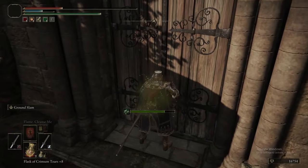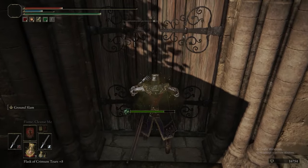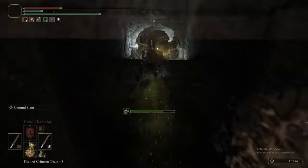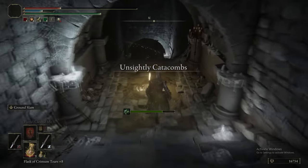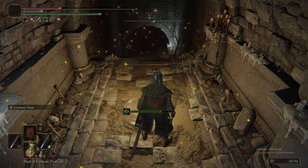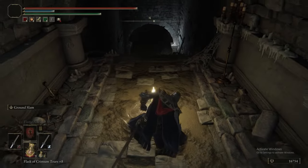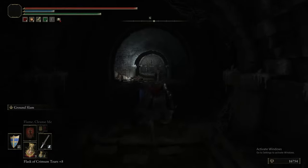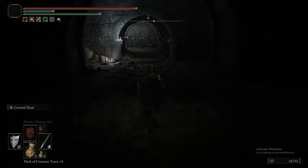Using two Stonesword Keys to access the Unsightly Catacombs. This is unique — it's not a Skeleton Catacomb, not an Imp Catacomb, it's a Misbegotten Catacomb. These guys can drop the Iron Cleaver, the Misbegotten Shortbow, or the Long Hafted Axe depending on which version you're fighting.